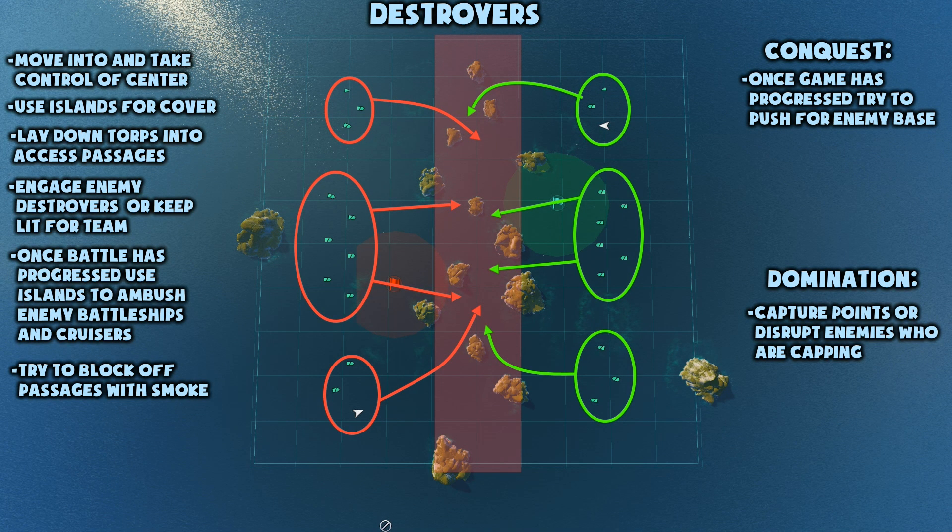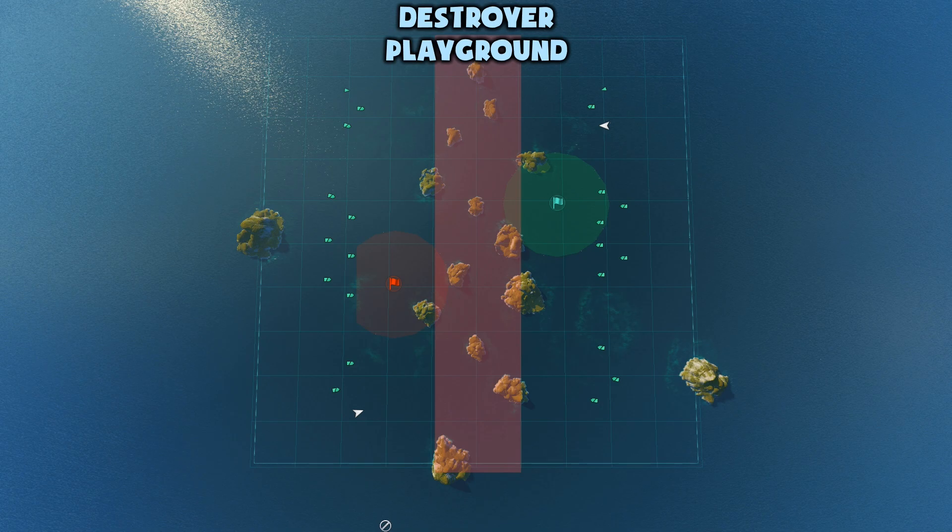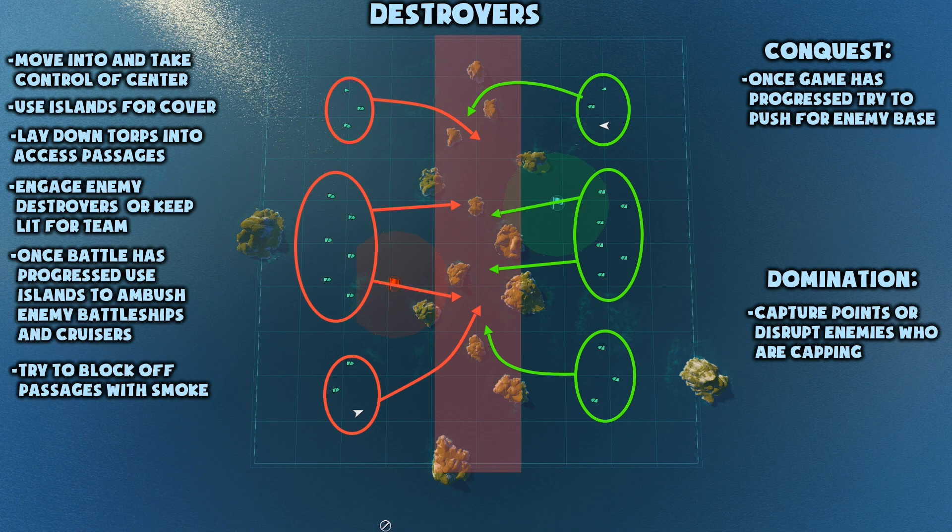Destroyers can spawn in any of the three spawn clusters. As a destroyer on Islands, you should move into the center area of the map. This is the destroyer playground. Own this area for your team and your team has a good chance of winning the game. Do this by laying down torpedo salvos as often as you can into passages between the islands. And if any enemy tries to come into the center area, mark him for your team and greet him with some friendly torpedoes.